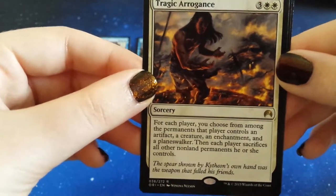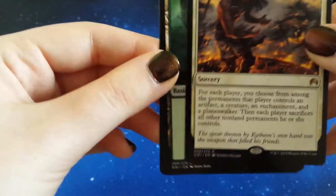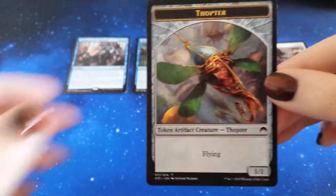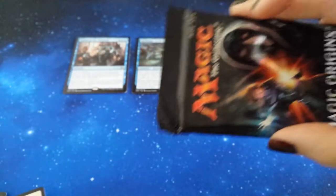Ooh, well, not a blue — so not a blue. We'll pop that down here. Then we have a Forest and a Thopter token. Last pack, guys. Last pack. Let's see what's going on in here.